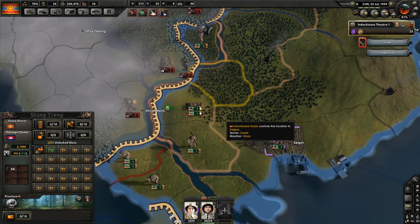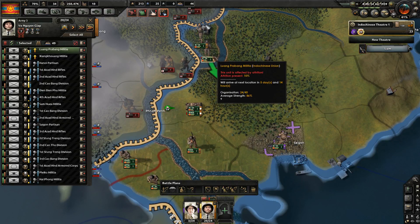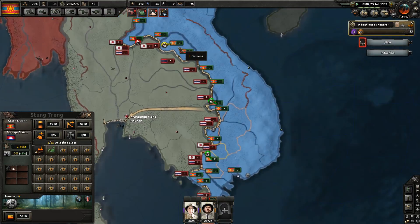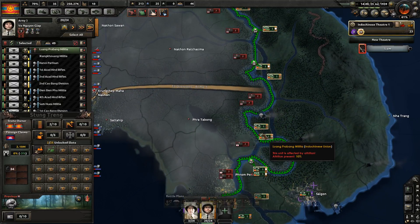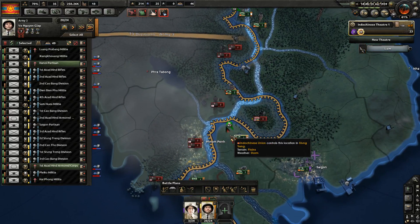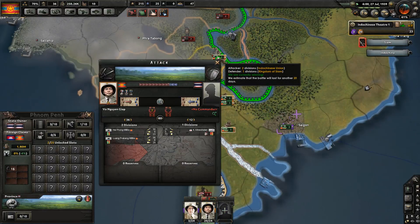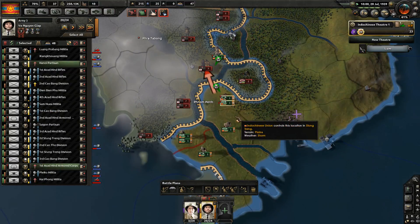Look at this — they're trying to sneak in. That's going to mean a good opportunity to surround them. If this militia wants to come in and try to do something about it, I'll let them. They come in and get there — so counterattack them and try to close off the pocket. It's actually going surprisingly well, despite only being militias. That's because it's only a Japanese cavalry division.